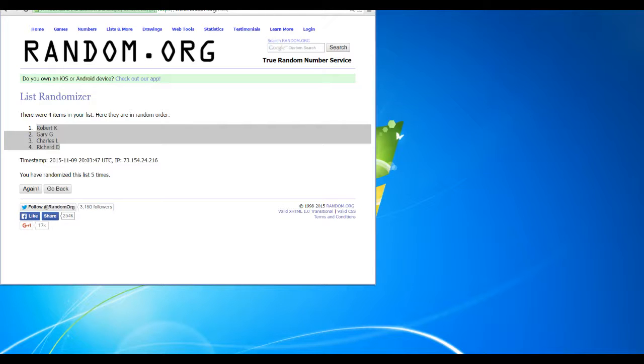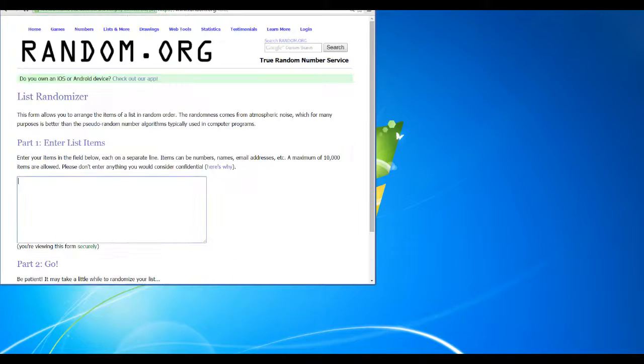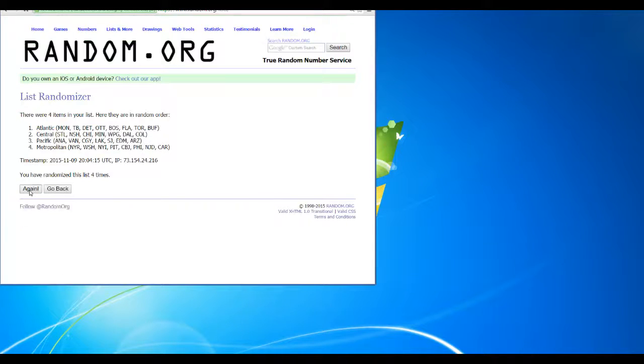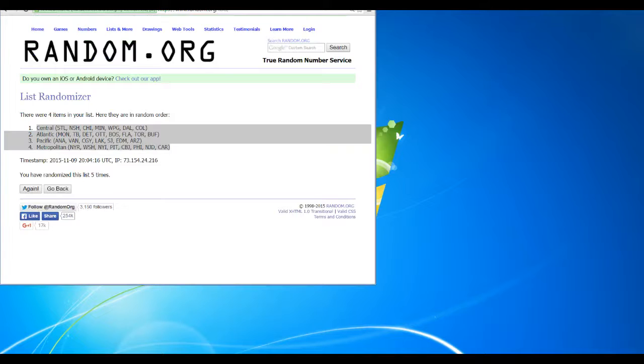Then we're going to get our divisions right here. I had some trouble standing up that box — no doubt about it, it's very top heavy. There are our four divisions. Randomizing five times — one, two, three, four, five. We're going to pair up these lists. I'm going to turn off my mic because I need to print — it's going to get super loud, so give me a second.